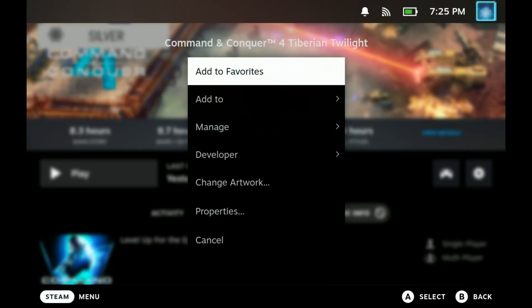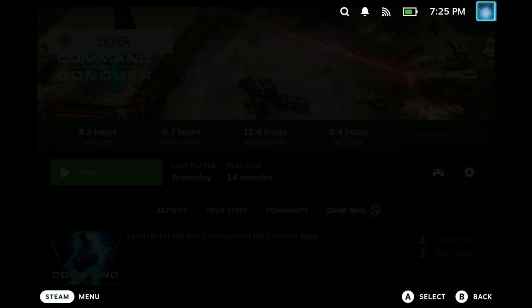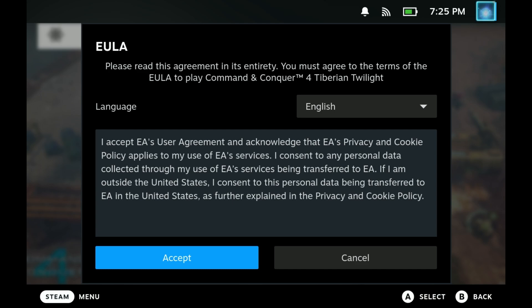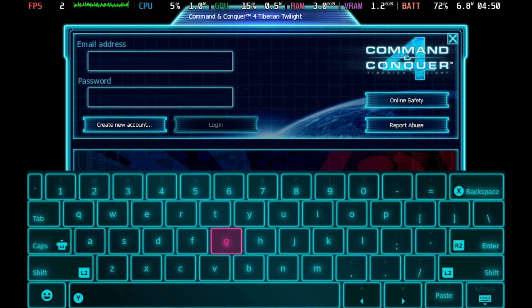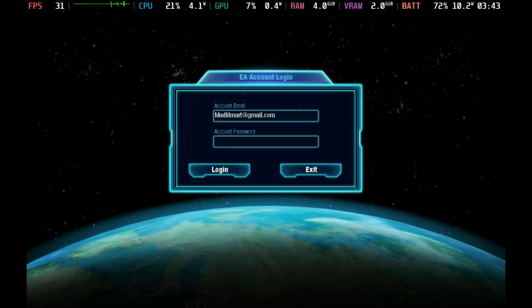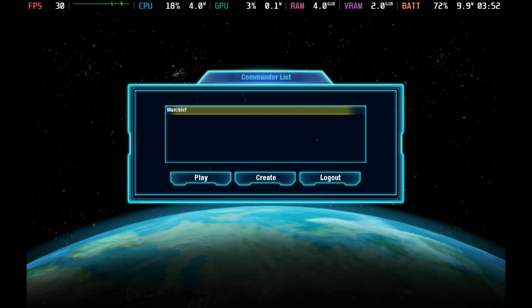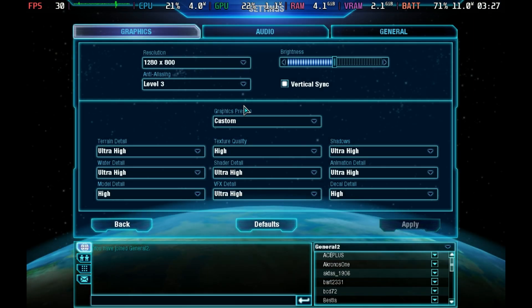Command and Conquer 4 is the only officially unsupported game in the bundle. Changing to GE-Proton — tested with GE-Proton 8-30 — gets it working. You also need to accept the EULA and log into your EA account. Annoyingly, the game crashes on some Proton versions if credentials are wrong, and the EA login prompt appears twice during startup for unclear reasons, but once logged in it is fully functional.